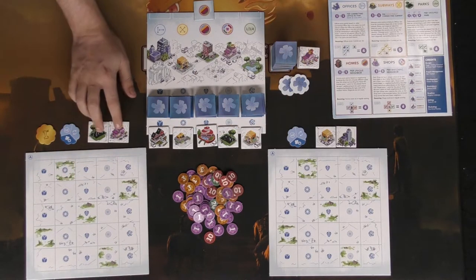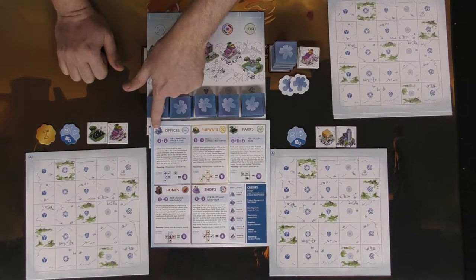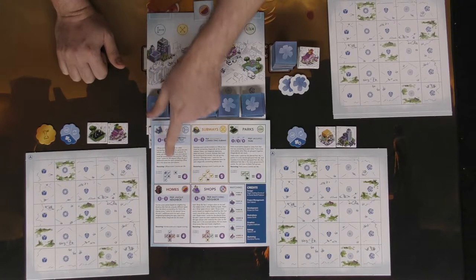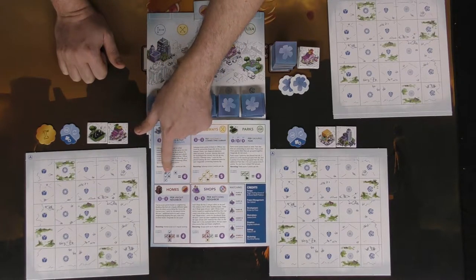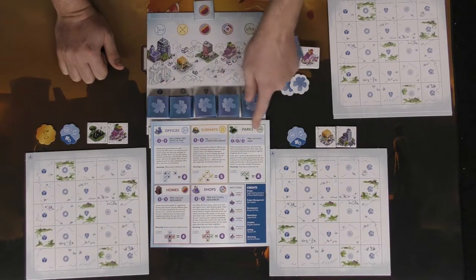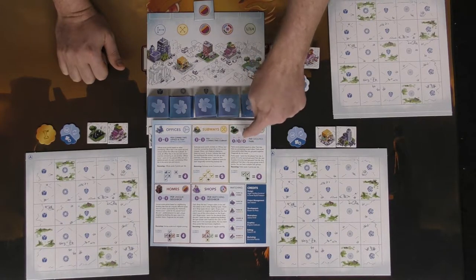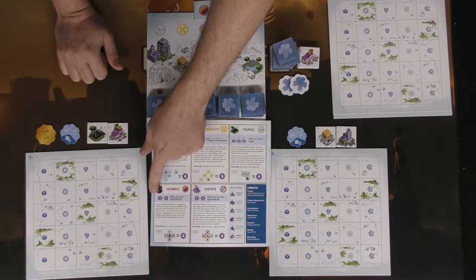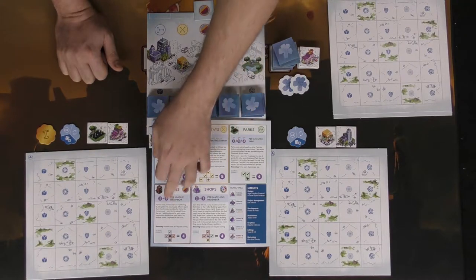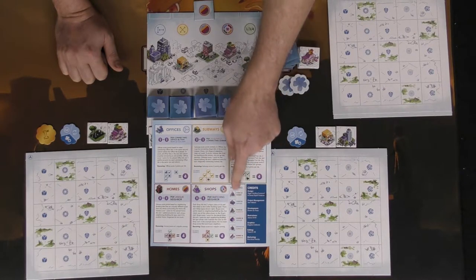Each building scores differently as shown on the player reference. Offices — the blue ones — score one for the office itself plus one for every adjacent up or down scoring building. Subways score diagonally. Parks score based on how many you can group together: one, three, then four points per set of three tiles. Homes give you one point plus one per unique neighbor type, like an office or subway next to it.